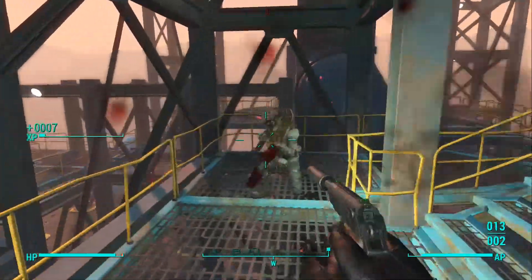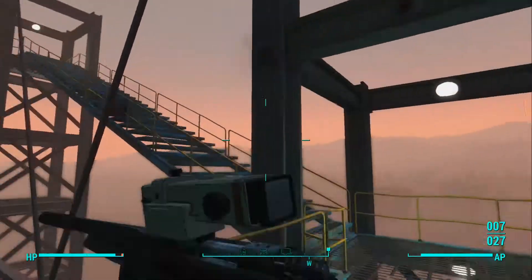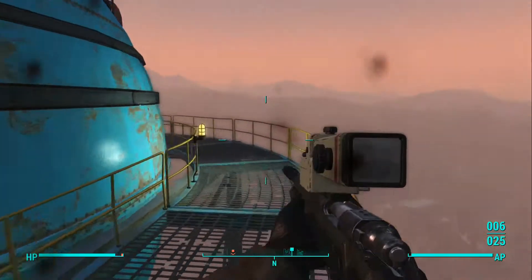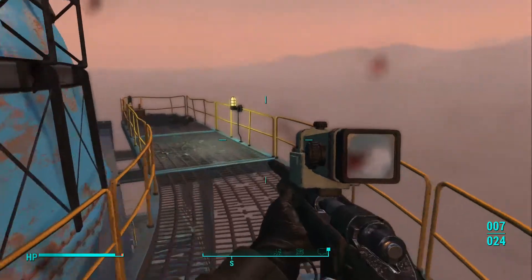After you reach this thinner, more narrow staircase up here, you're going to keep going upwards to this big blue ball up here. There should be a raider up here guarding the bobblehead, and you just make your way around this catwalk. At the end of it is the Repair bobblehead.